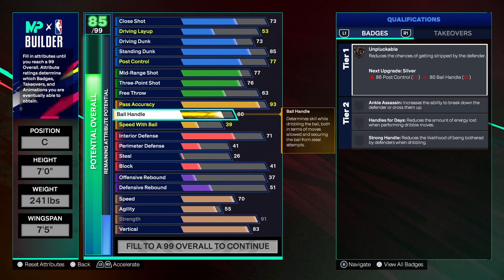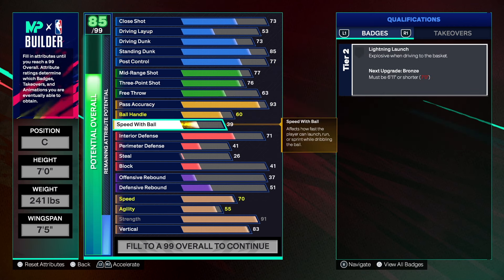For ball handle, we're just going to do a 60 — we don't need too much there. We still want to keep the Jokic comparisons, which require a little ball handle and a little speed with ball. That's what we've got for this part of the build.